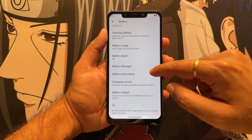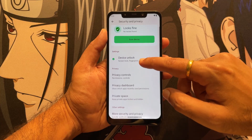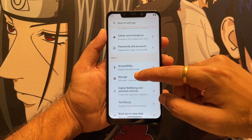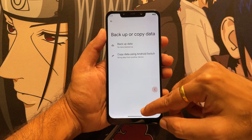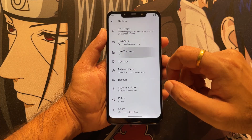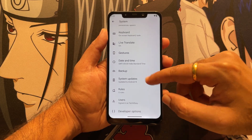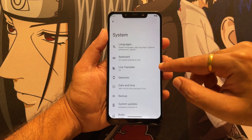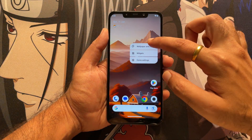Surely the Project Blaze team will roll out new updates and fix issues that have been found or that people report in a bug log. Regarding system settings, everything looks fine — backup, copy data, and about system all look similar. There is also a live translate option, and most things look just like Android 15 as it appears on the latest Pixel OS and Pixel phones.